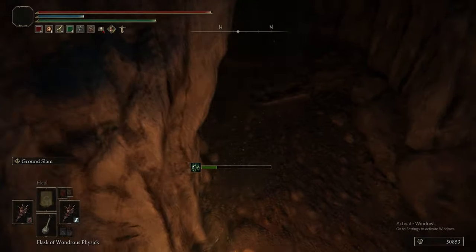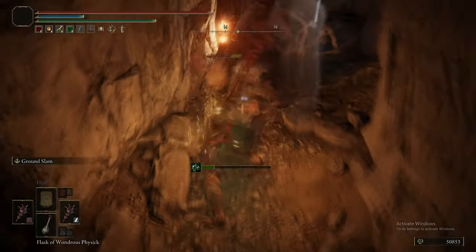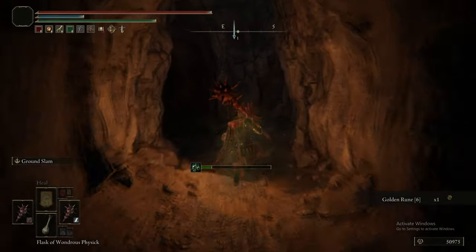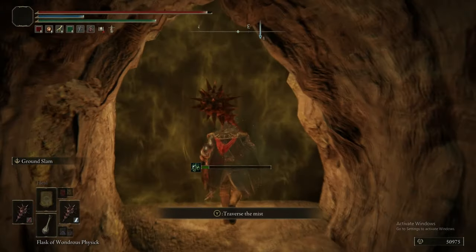The boss is two lesser Kindred of Rot — it's a kindred duo. That's why the drops say there's Kindred of Rot in here. I think I may have mentioned there's Kindred of Rot inside the cave — there isn't. The boss has them, but they won't drop anything, so it doesn't matter.